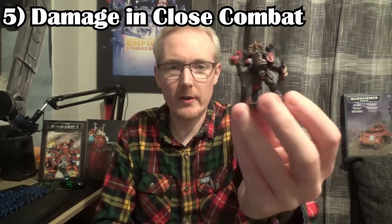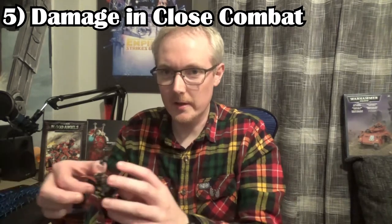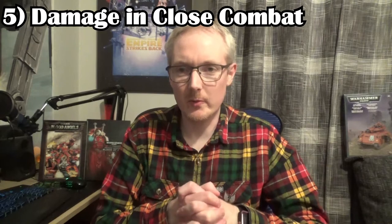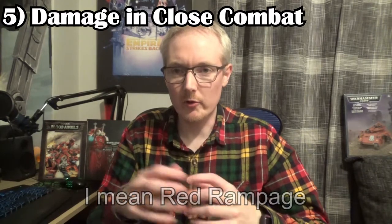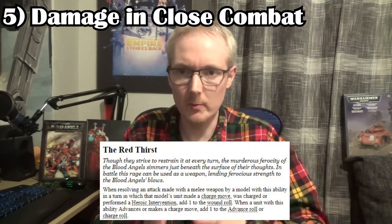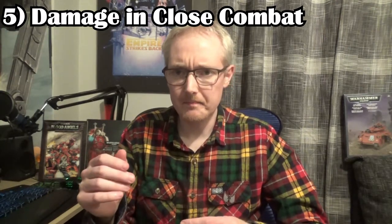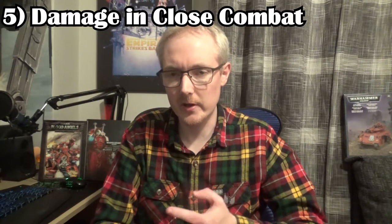Anyone who's played Blood Angels knows about putting a thunder hammer on your captain with the jump pack. Once you equip the thunder hammer you hit on 3s and reroll ones. You get a good portion of those 8 to 10 attacks through depending on how you did with your Red Thirst. Once you are hitting, you're hitting with strength 8 with +1 to wound rolls — toughness 7 and below you're wounding on 2s, toughness 8 on 3s, toughness 9 and 10 on 4s. It's -3 AP until you get to the assault doctrine, and personally I'm always in assault doctrine as soon as I can be — turn 3 — so then it's -4.